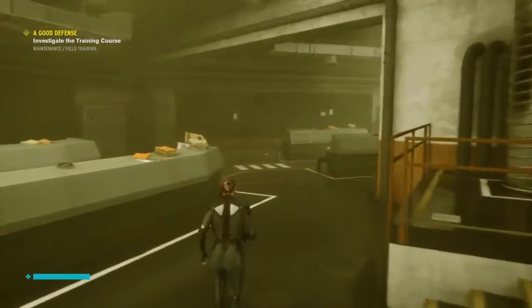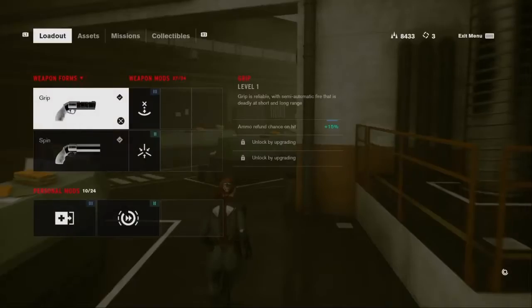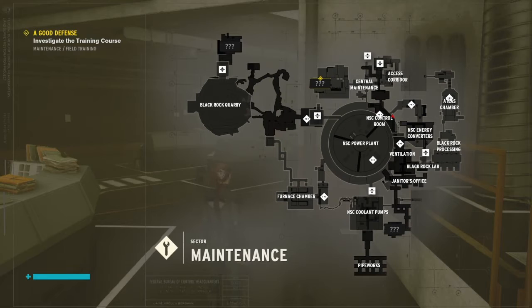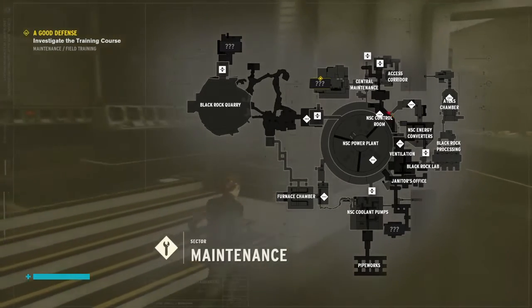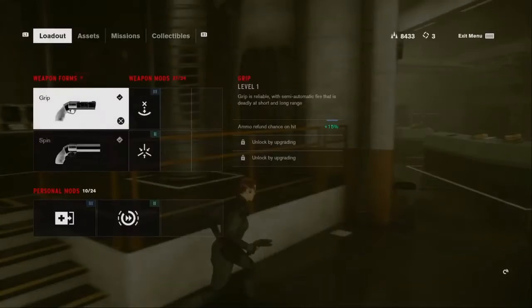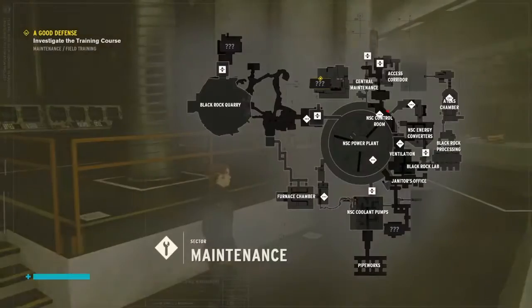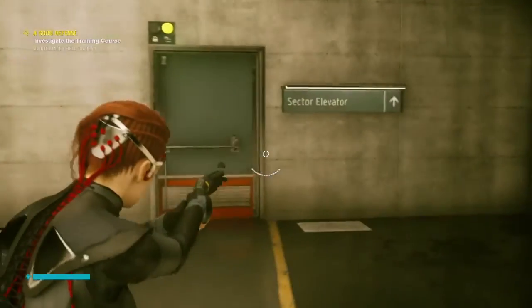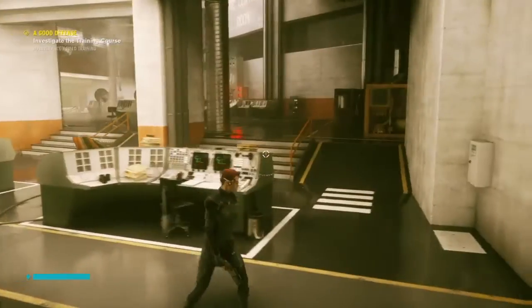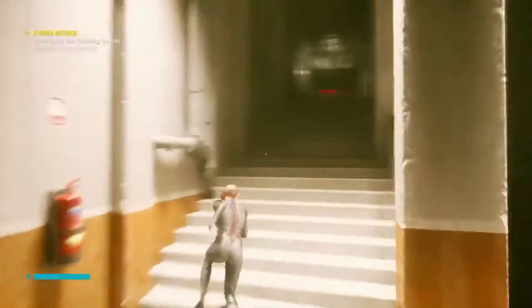I need to go this way and get to Central Maintenance somehow. I have no idea where I'm going. Wait — sector elevator. Not what I wanted. Or is it?